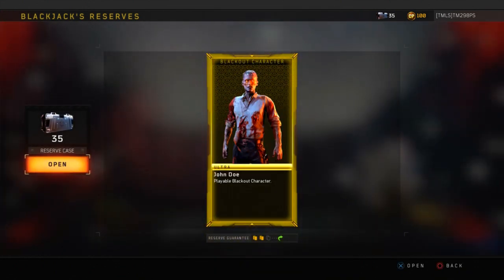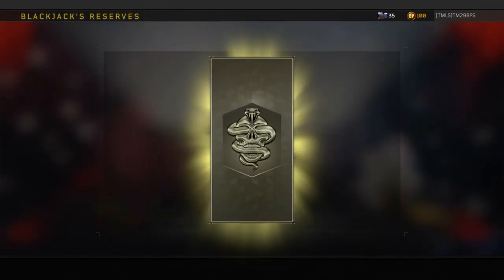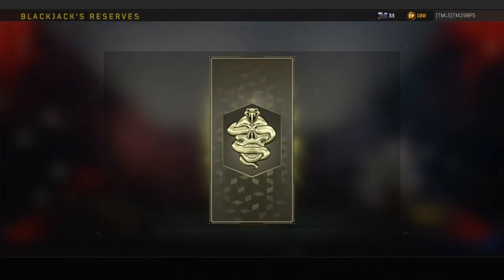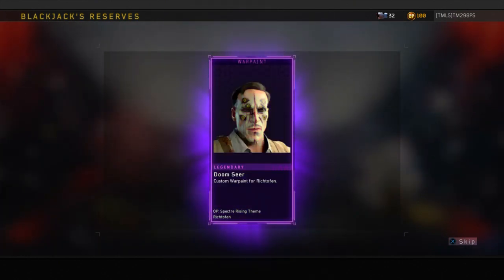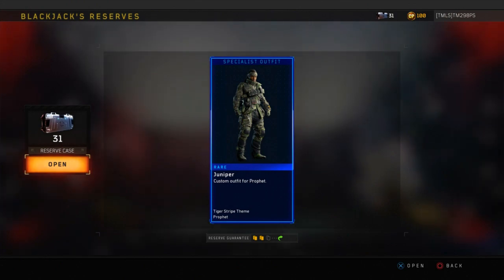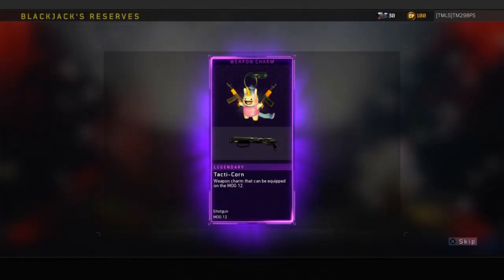Yo! See, this is what I'm talking about — can we get more of this? That's all I want. Give me more Blackout characters. And what the hell is that? Tacticorn — they literally make charms out of anything. And an outfit for Profit, which I'm probably not going to use because I don't even use Profit.